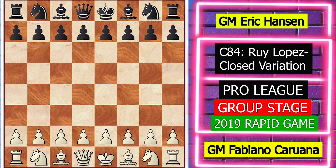Hello and welcome everyone. In today's video we see the game between Fabiano Caruana with white and Eric Hanson with black. I found this game very exciting so I tried to analyze it in great detail. Hope you like it.